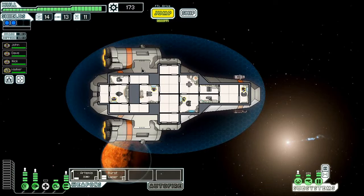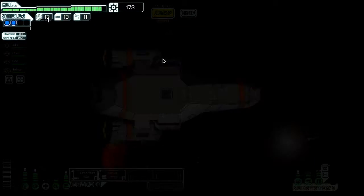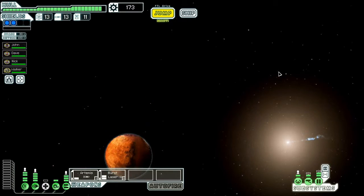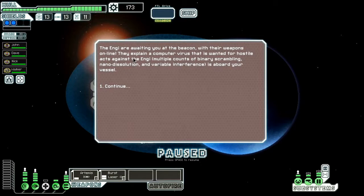The fall of the Federation has brought tough times for these robotic life forms, but they're usually willing to help. The Engi are generally pretty friendly. The rock people are much more bellicose, as are another race called the Mantis. I had a Mantis crew member and he was great because we got boarded a lot — they're superior fighters and they move faster.